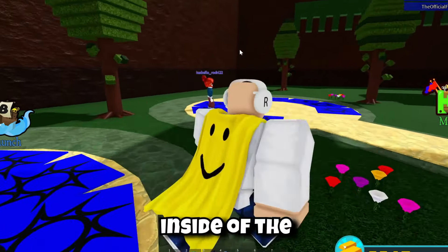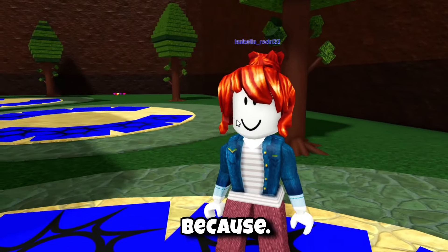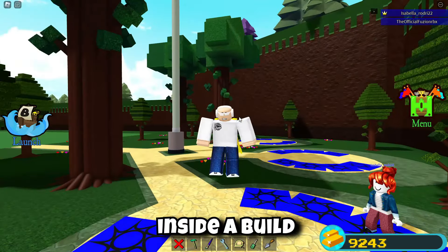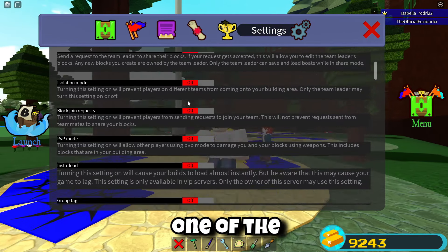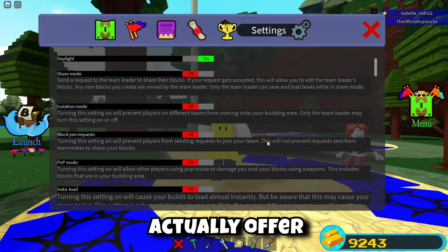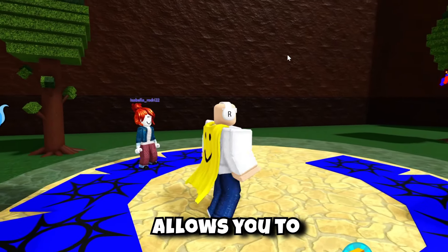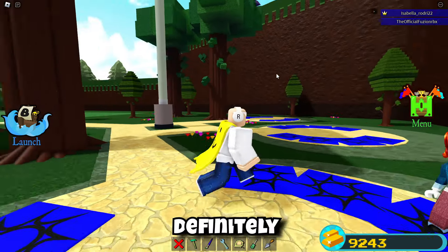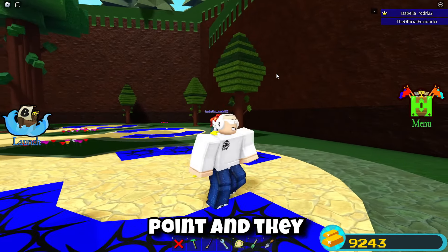Right now I have my girlfriend inside of the game on a brand new account. A lot of you may be questioning: is there actually a kick button inside of Build a Boat for Treasure? If you go to your menu there are a lot of different settings inside of private servers, and one of the most requested is a kick menu to remove players. The game doesn't actually offer that, but a recent Roblox update allows you to kick anyone from your server at any time.